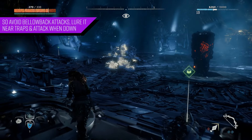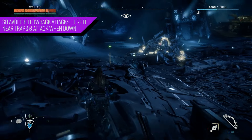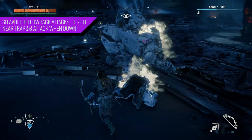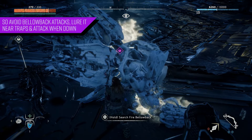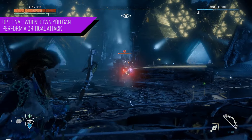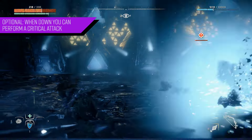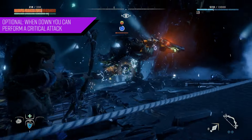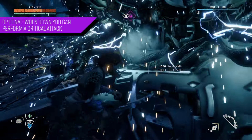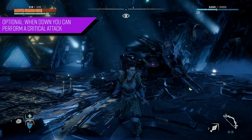Just keep luring it into a trap and eventually the Fire Bellowback will go down. Make sure you scavenge the surrounding area, loot the body, and loot all the watchers you took out in the process. One more thing — when the Fire Bellowback is stunned or goes down, you can go in for a critical attack which will do a significant amount of damage. I just don't like to get too close, but if you're up for it, take advantage of that window.